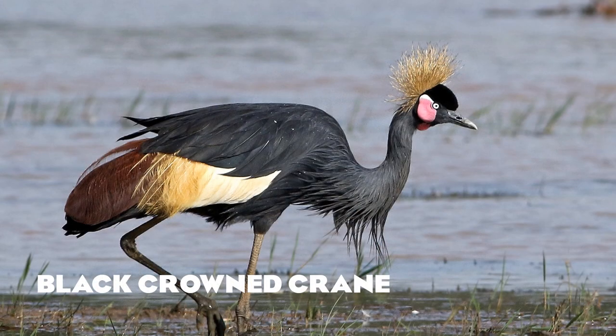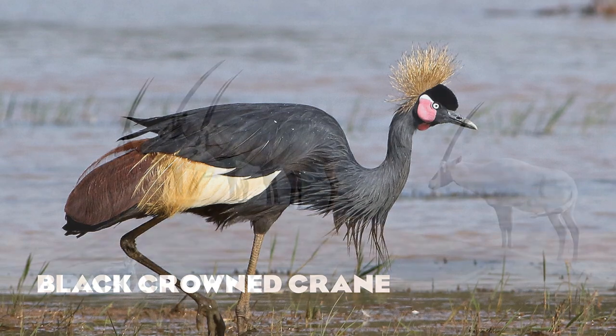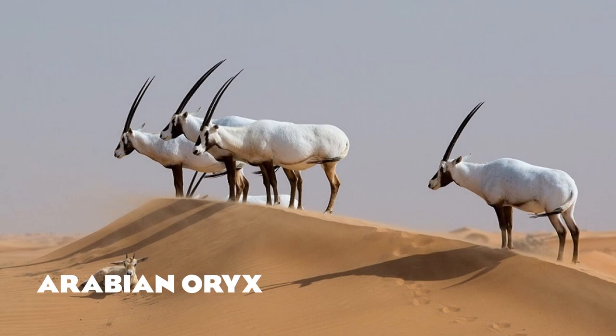Now I have the black crowned crane. Much like the gray crowned crane, they share very similar characteristics — the red tail feathers, yellow and white wing feathers, and the crown of yellow feather-like structures. Their differences are the dark gray to black of the black crowned crane and the red cheeks. The gray crowned crane looks a bit different and will appear far later in the video.